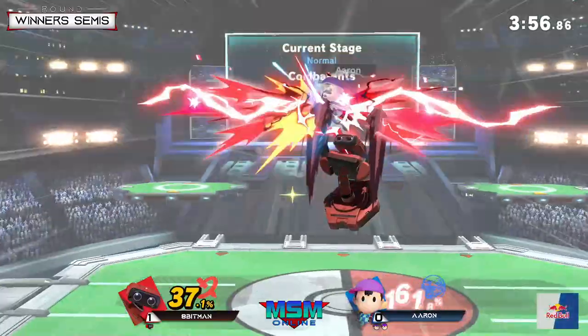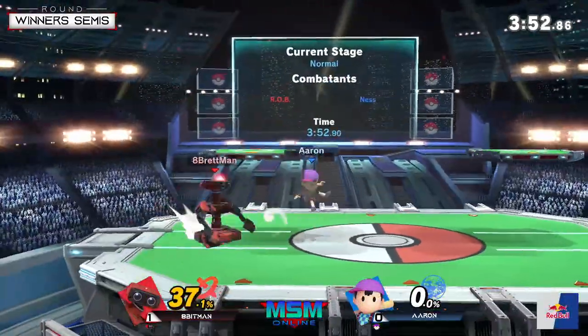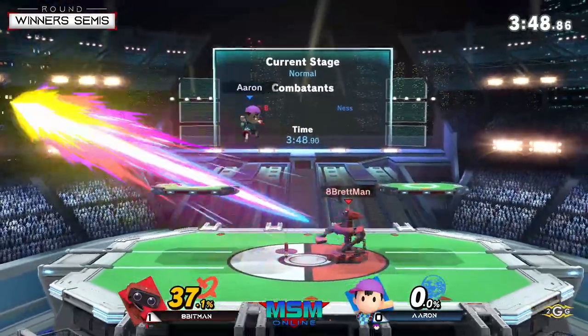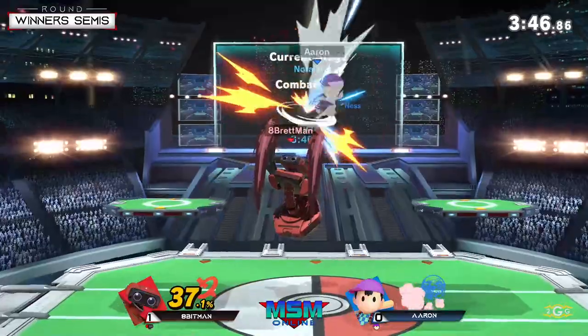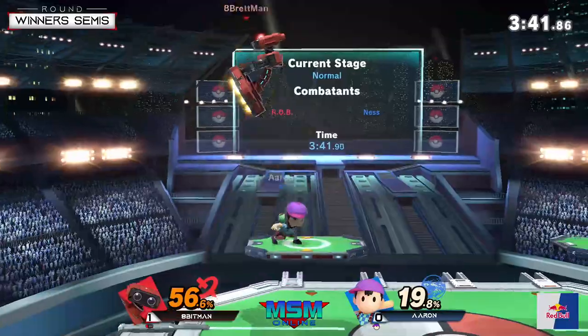He's so good at avoiding that from the down throw, but Apeman does get the up air to connect. I'm just gonna ask him how he gets that so consistently — the mash to air dodge. I'm sure he's not elegantly smashing abilities there.